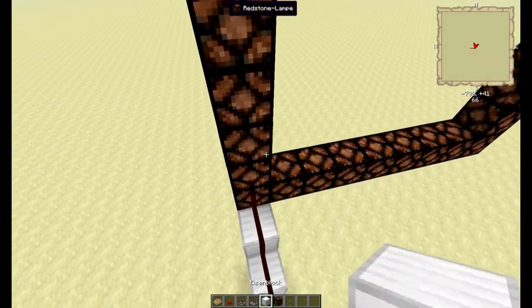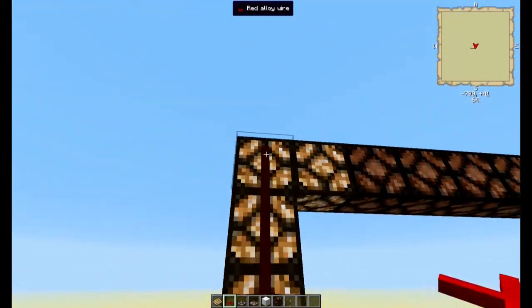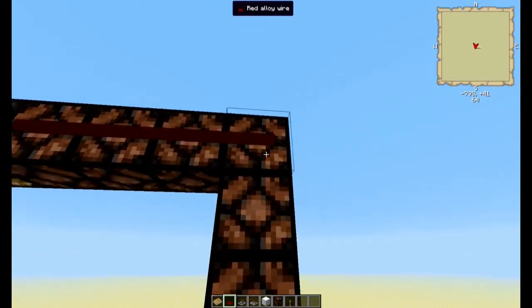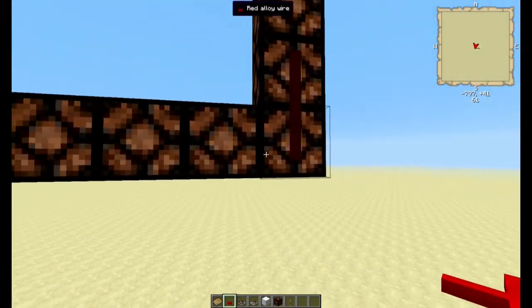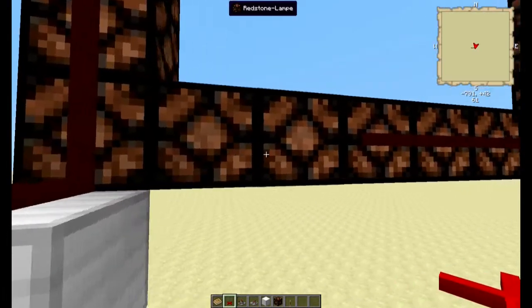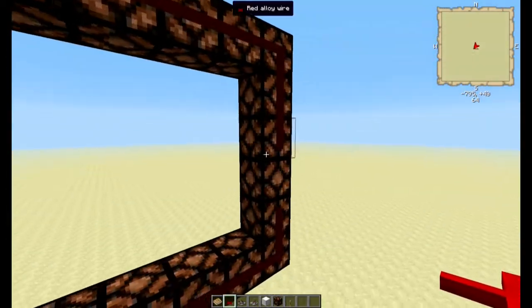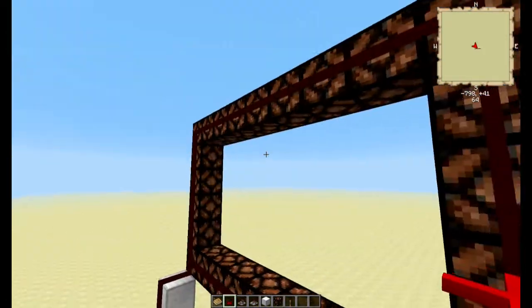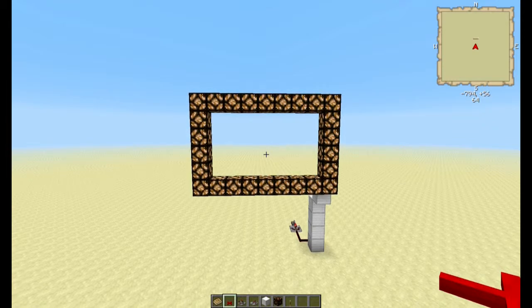Dann setze ich einfach mein Redstone hier oben rum und verbinde alles – und schon blinkt das Ganze komplett ohne einen Riesenaufwand.